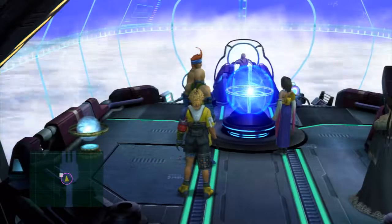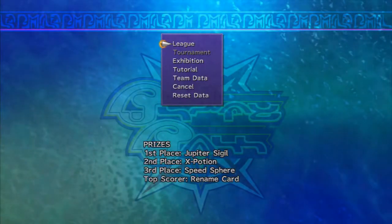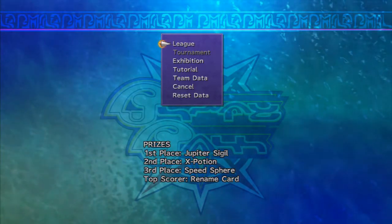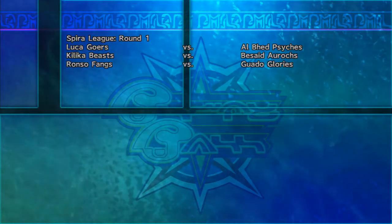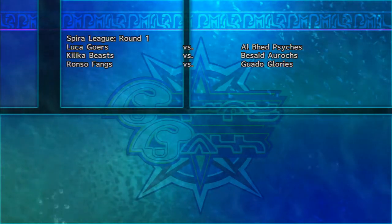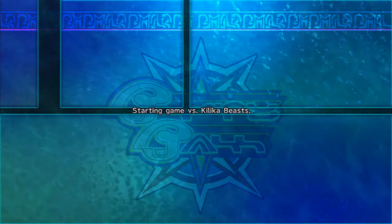Hello everybody, this is Intrepid83 and welcome back to Let's Play Final Fantasy 10 HD. Today is the day we officially get started on winning the Jupiter Sigil from the league. We want to avoid the Al Bhed Psyches and Guado Glories. Luca Goers versus Al Bhed Psyches, Kilika Beasts versus Besaid Aurochs, and Ronso Fangs versus Guado Glories are in round one. Let's blitz!